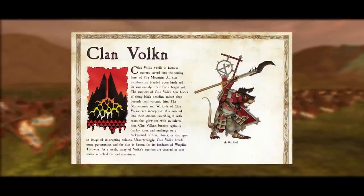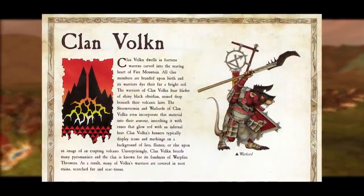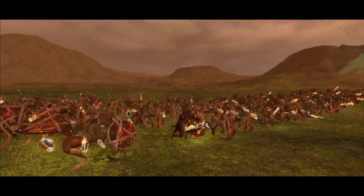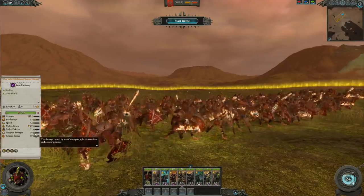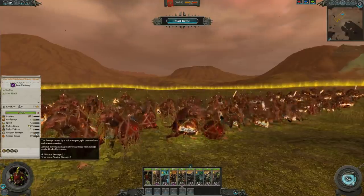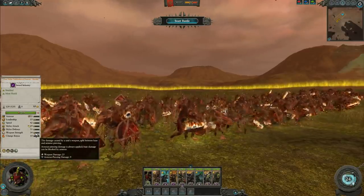This is one of the units we talked about in our prediction video, and I'm very excited to see these guys in the game. Vulkan's banners have these sick volcano motifs, and their backstory is pretty cool — they're just overly obsessed with fire. As far as in-game stats go, for 175 points more than their standard clan rat variation, you're getting almost 10 more weapon strength, melee defense, and leadership — about eight more melee defense, seven more leadership — plus a five point bump to melee attack as well.